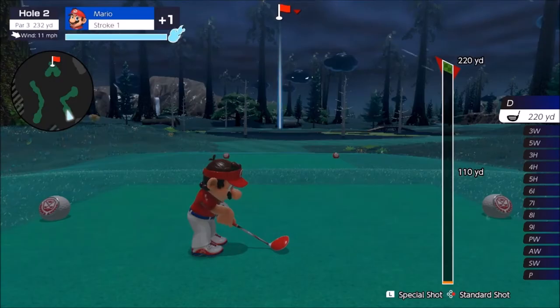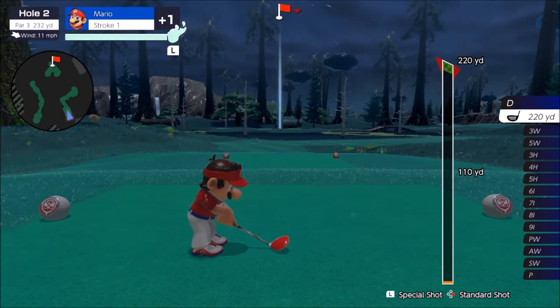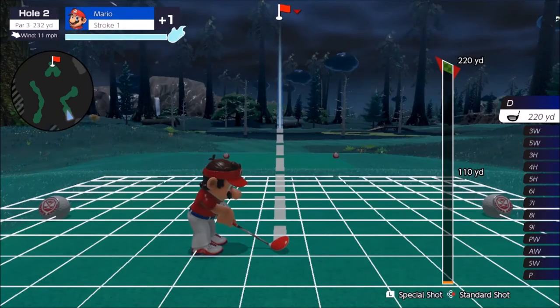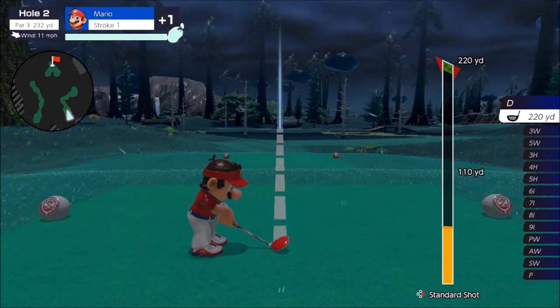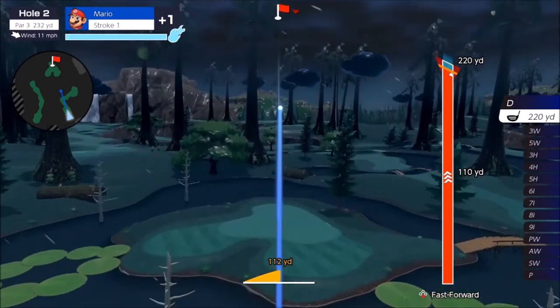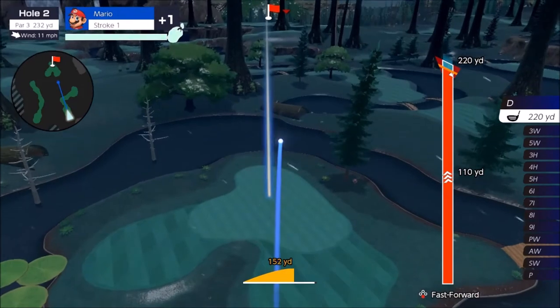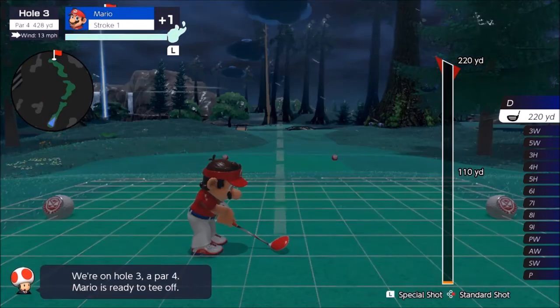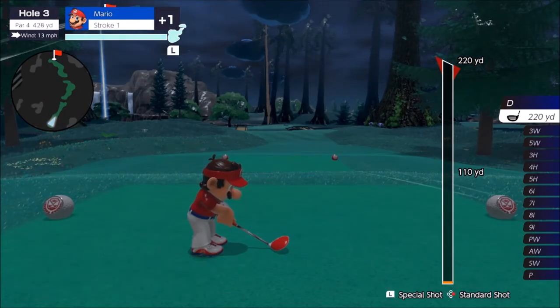Tip number three is to understand how you can manipulate what your ball is going to do. Here we're on a par three, 220 yards, and hitting as far as I can isn't going to get me to the hole. So I want to put front spin on the shot — you start your shot, go all the way to the top, then press A plus the left stick forward. That gives you front spin. Moving the stick backward gives you back spin, and you can imagine how to use each in different scenarios.